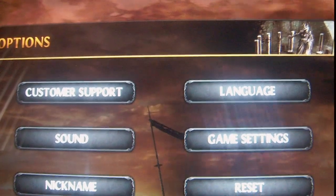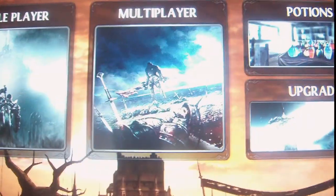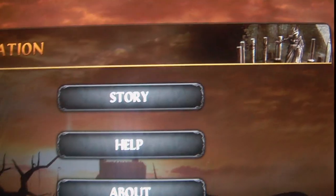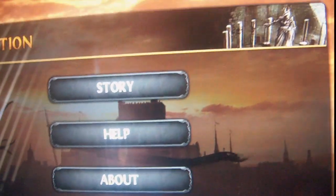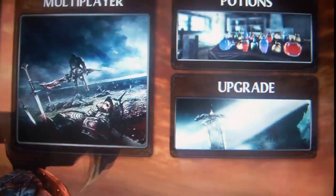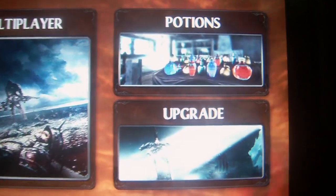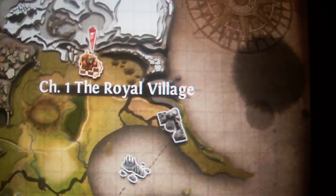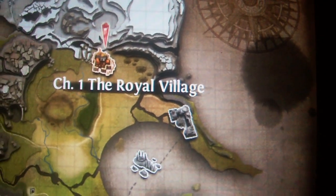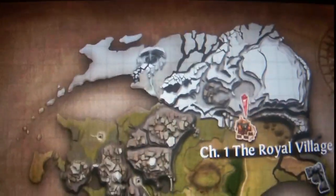In the options you can adjust language, sound, and more. There is also an info button with story, help, an about section, and a Twitter link. Overall, Wild Blood has amazing graphics — it's one of the most beautiful apps of this type I've ever seen.